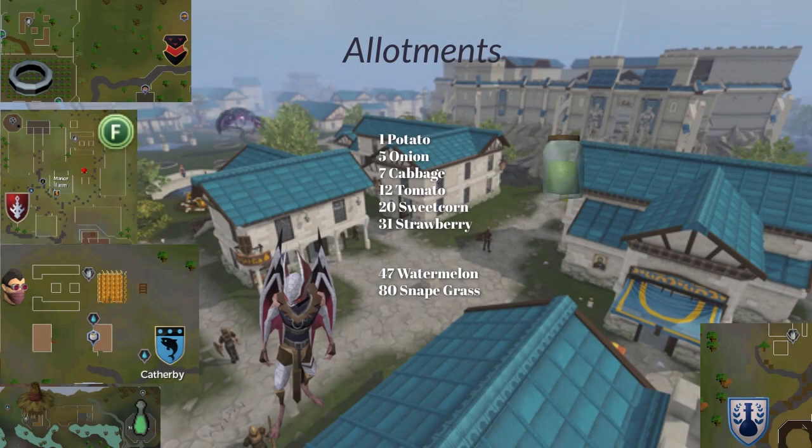Before I show you a simple farm run that includes most of these patches, I have graphics on screen for each specific type of farming patch, including teleports to them on the map and what to grow for each level. First off, we've got allotment patches. You can buy most of these seeds from the seed shops in Taverley and Draynor Village. Watermelon and snapegrass seeds you can get lots of from Vyres. I personally don't grow anything in my allotment patches at higher levels, but at a lower level allotment runs are a lot of experience, so feel free to use your own judgment.